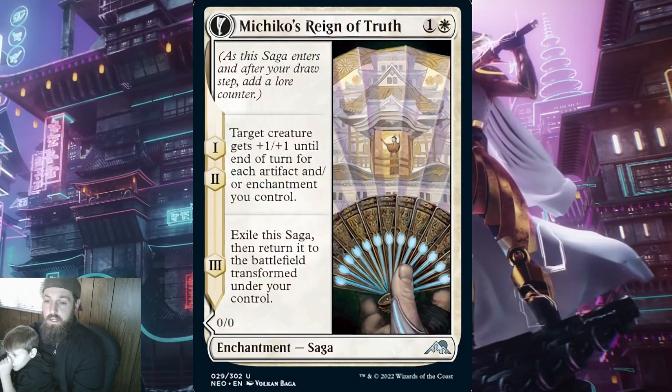The next saga is Michiko's Reign of Truth. This saga costs 1 and a white. For the first 2 lore counters, it says target creature gets +1/+1 until end of turn for each artifact and/or enchantment you control. This has the potential to be one of the better sagas. However, if it's played on curve, it will be at best a +1/+1 for the first and second lore counter. That wouldn't be horrible if they stayed around, but because it's only until end of turn, this is not great.